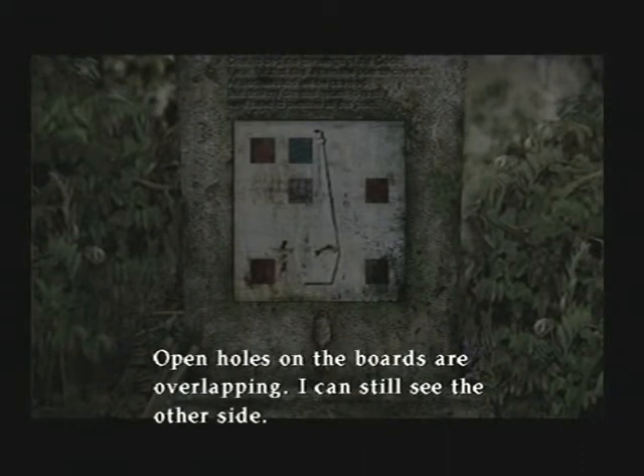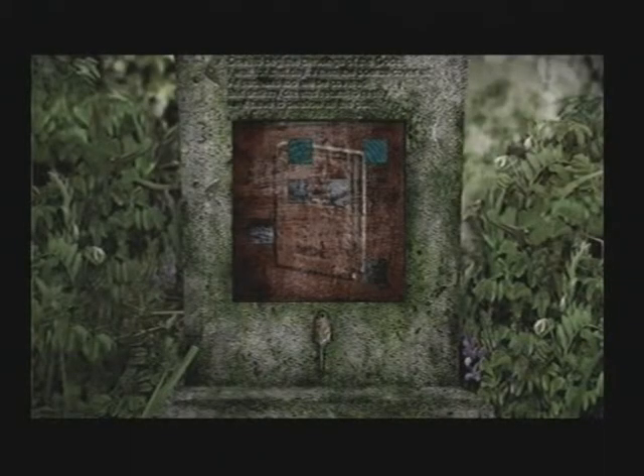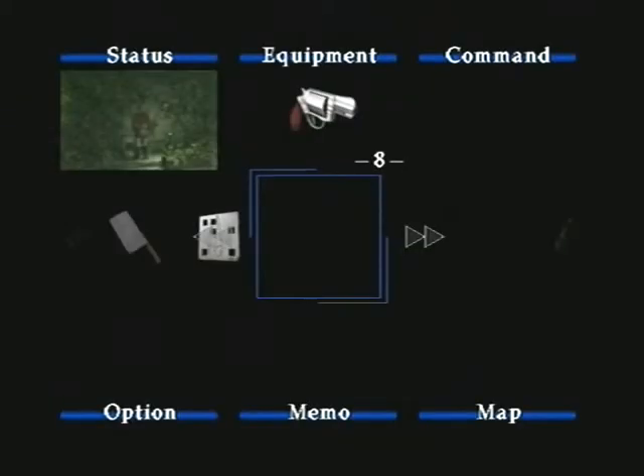None of those holes are going to match up. The boards are overlapping, let's just see the other side. I need to make sure that all the holes are covered up, pretty much. Rotate it. There was the one hole in the top left. Got it. I have to go through the tedious process of opening the menu, selecting the item, using it, and then selecting which direction to put it in. That is gay.